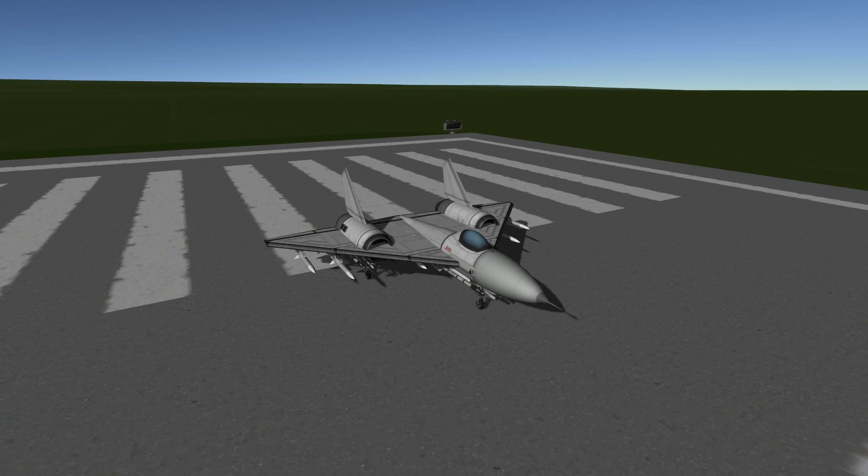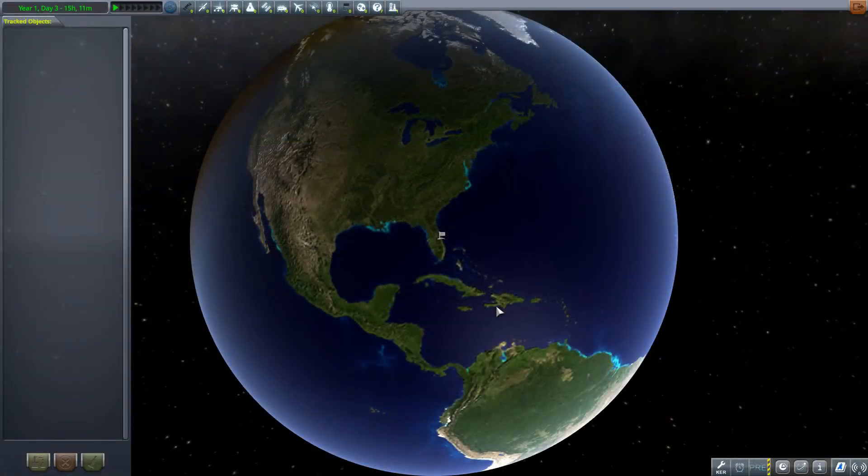First of all, I had to install Ferrum Aerospace, which I covered in a mod video not that long ago. Then I also had to install Real Solar System - as you can see, we're actually on a proper Earth. I also had to install Realism Overhaul. Once you've installed Realism Overhaul and you want to fly jet aircraft, you have to install Advanced Jet Engines, and if you want to use Advanced Jet Engines, you have to install Real Fuels. I have fallen down a rabbit hole of realism mods here.